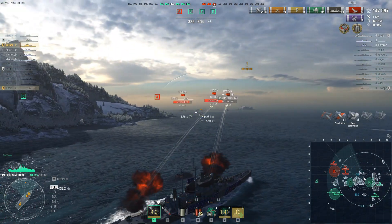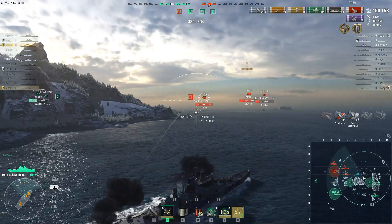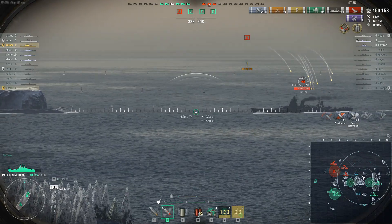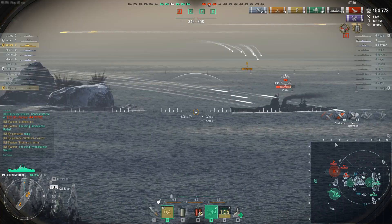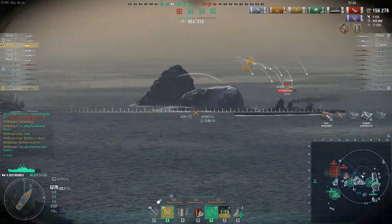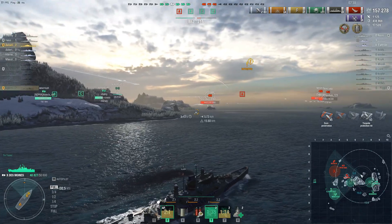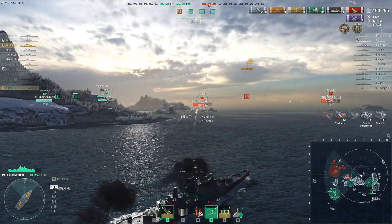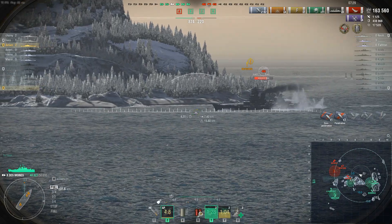Let's try to set some fires on the Montana. You remember the Moskva that was between C and D? That Moskva just died. All those ships - I feel like they just wanted to explore the sea to the north. Speaking of exploring, the Yoshino is exploring the possibility of getting citadelled. This time I even have Hydro to dodge Yoshino torps, but unfortunately I can't seem to land citadels on him - he's slightly angled now.